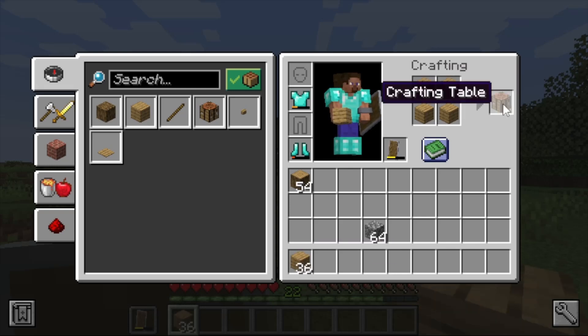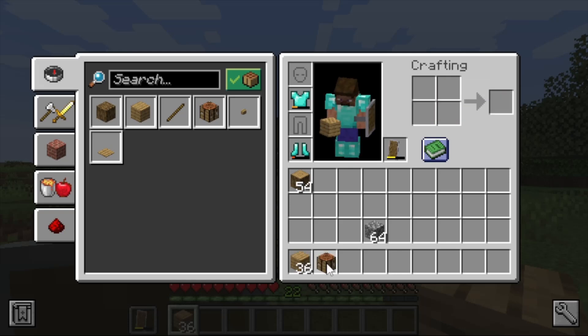Navigate to the crafting output — it shows one crafting table. Pick it up and place it in your second hotbar slot. Now you have 36 oak planks and one crafting table. To use the crafting table, it's currently an item and you need to place it down in the world first.